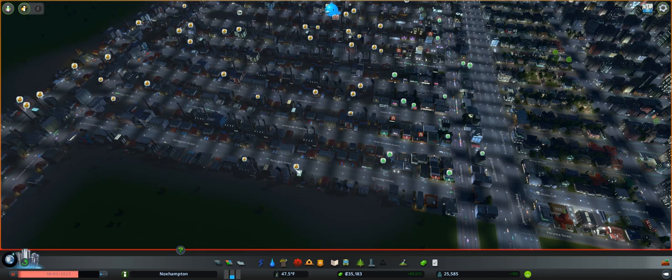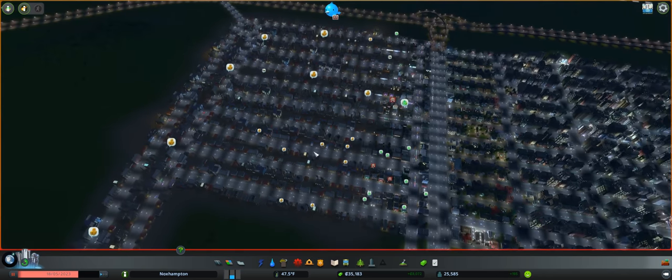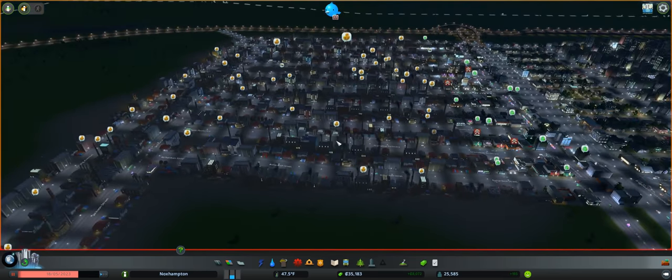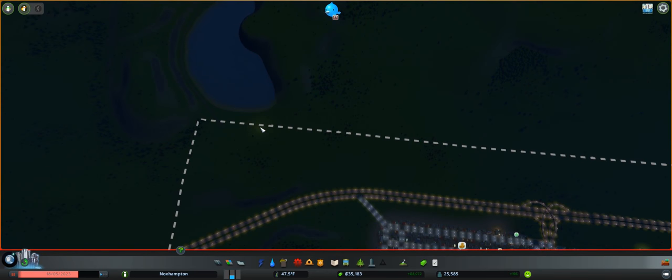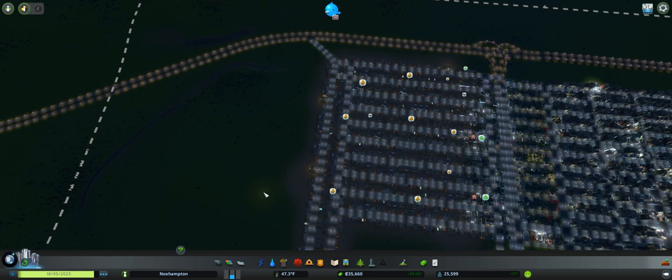Now this here — this is 'not enough buyers for products.' That means we have to export all of these products so that these companies can actually be doing something good. To do that, we're going to maybe expand onto our train, which is right up in here. So we're going to have to create a sort of train hub for that.